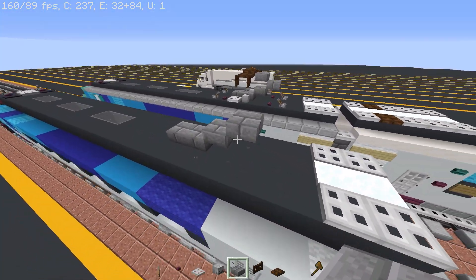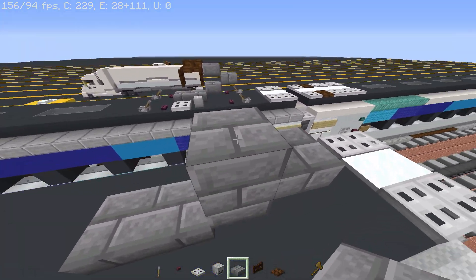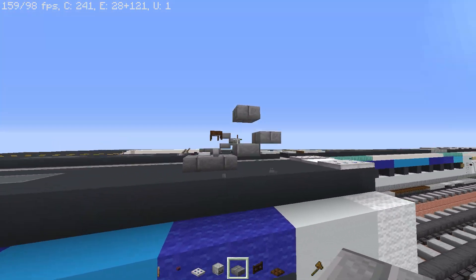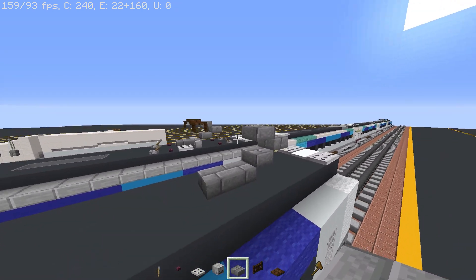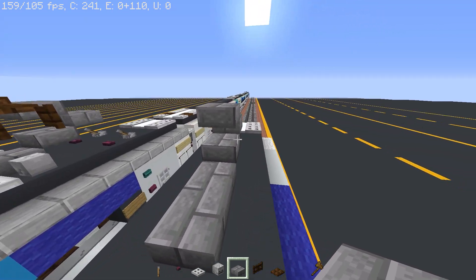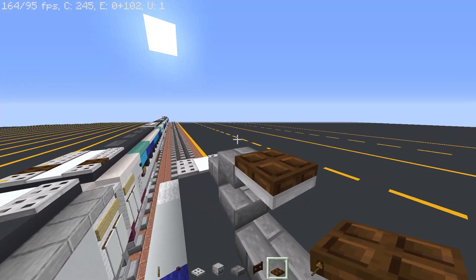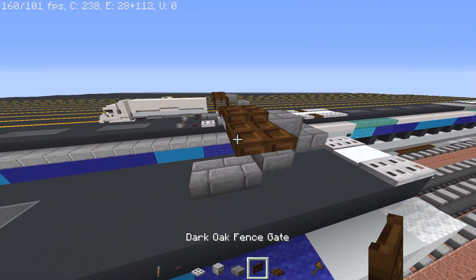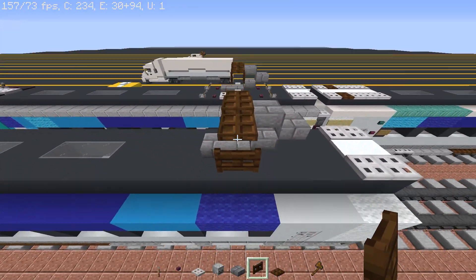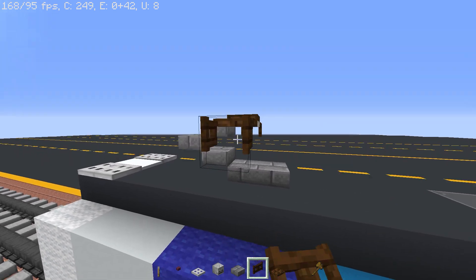Come one out and put a slab, destroy the bottom one, then put another temporary block, a slab above, destroy the temporary block, then a slab below and destroy the slab above. Now get your iron trapdoor, put a dark oak trapdoor on top of it and on either side. Get your fence gate, put it open, and do the same on the other side.